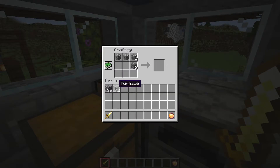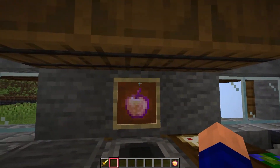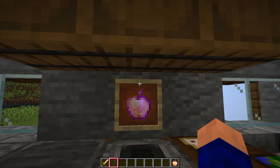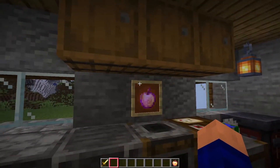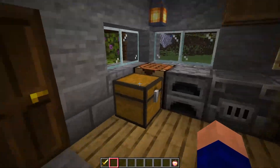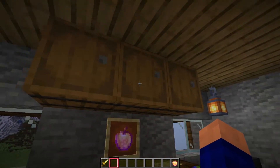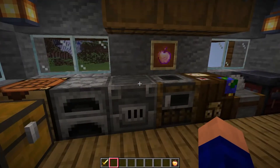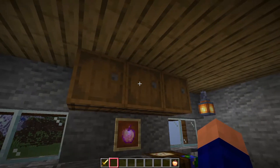This could be very useful in some occasions. You just have to use it, get used to it, and you'll probably get quicker at crafting. The next part of this mod is used inside of a chest, barrel, or any type of inventory — it could even be your own inventory combined with a chest.